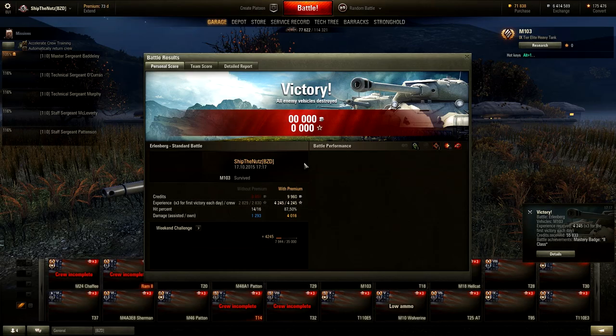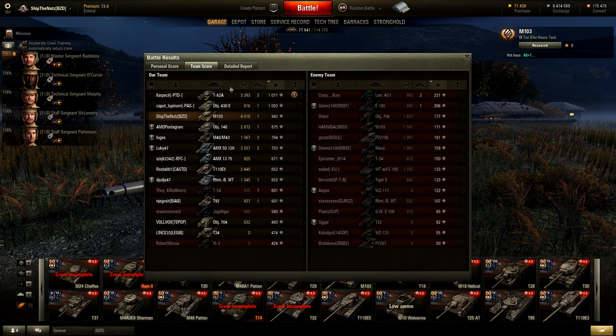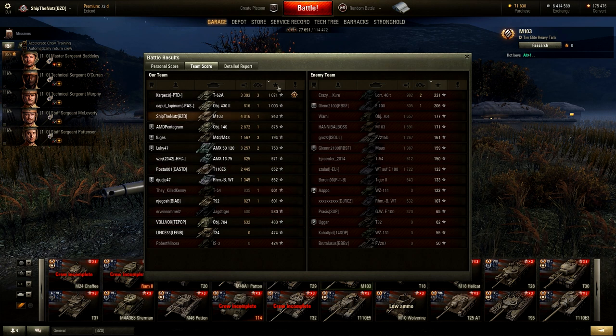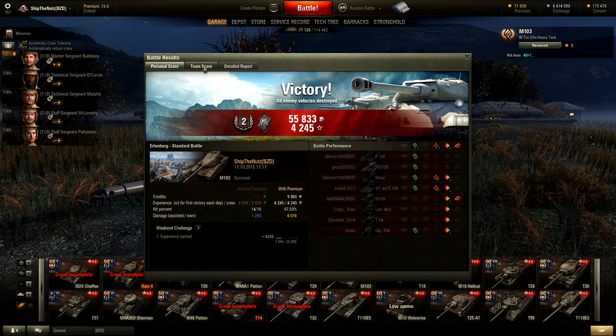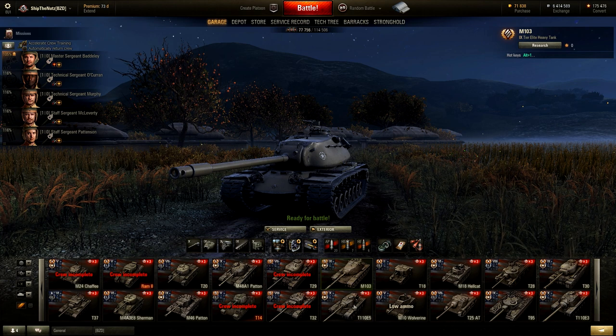And our 4k damage done in tier 10 action. Now the lemming train was real in this battle. At the start of the battle, you don't see that too often — not a single tank going to cross the river on your team in a tier 10 game. Let me see how heavy a tier 10 game it was: 1, 2, 3, 4 — 4 tier 10s and I am top by damage, with close to 700 average damage, not bad. Third by experience — so good spotting. I didn't spot my own targets, that's why I didn't get that much experience for that kind of damage. M103 is solid tier 9 heavy. Next up — T110E5.